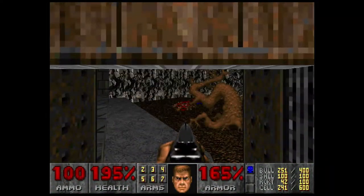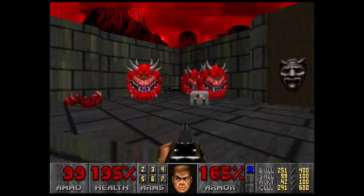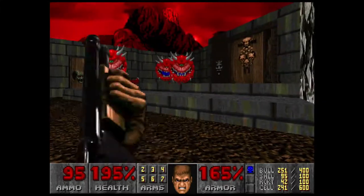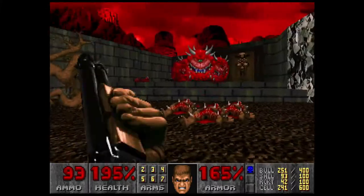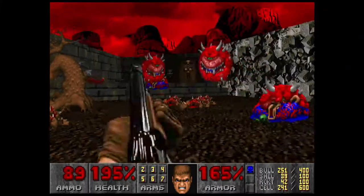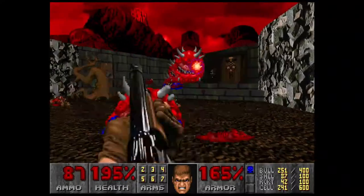Now go ahead and pull out your shotgun for this part — three more Cacodemons. I just used a shotgun on these guys. You're going to want to save your plasma rifle ammo for later.